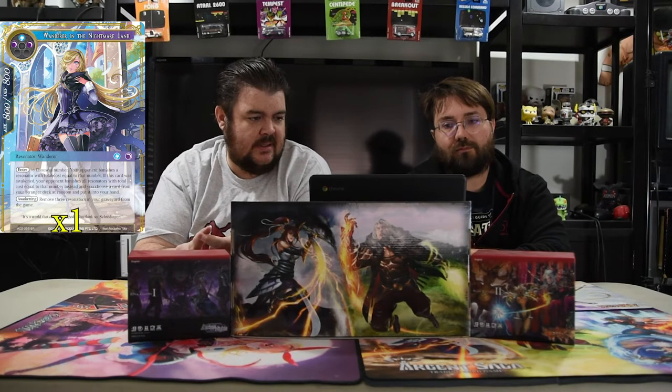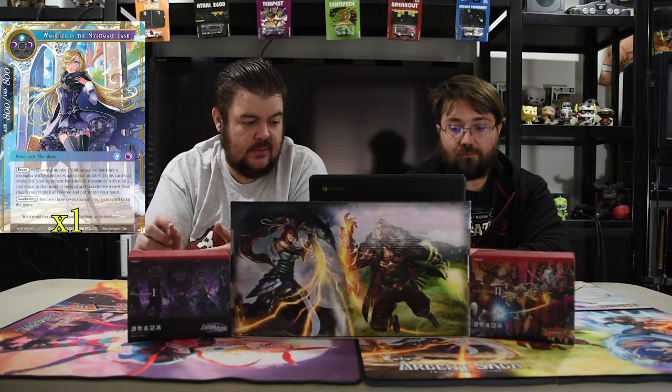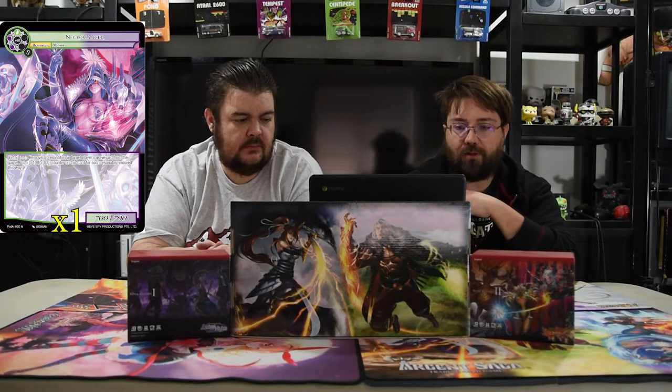I have a lot of toolboxy cards in this deck. The first is Wanderer in the Nightmare Land — she costs black, black, and a blue for an 8/8. On enter, choose a number; your opponent banishes resonators with total cost equal to that number. If this card is awakened, your opponent banishes all resonators equal to that number instead. You don't have a stranger sub-theme so that part doesn't matter, but it just board wipes, and that's what you need. Awakening requires removing three resonators in your graveyard from the game. Next is Necromancer — two black and a green for a 7/7. On enter, remove all resonators in a target player's graveyard from the game, and put a 1/1 counter on this card for each resonator removed.